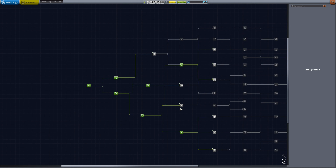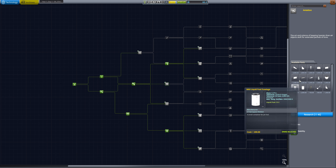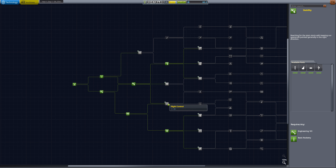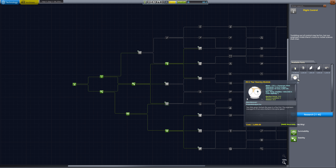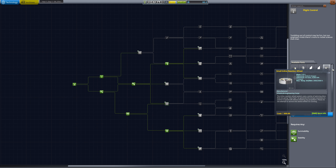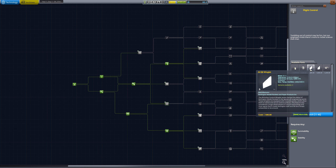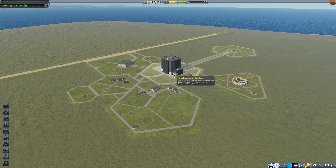We got 51 science out of that. We could grab general rocketry, or aviation if we wanted control surfaces - tail fins are really big. But I think we need to take flight control here. That gives us access to the P re-entry module, which we'll need later. It also gives us access to a small inline reaction wheel, which would be very, very good, as well as winglets. That is an incredibly important unlock.